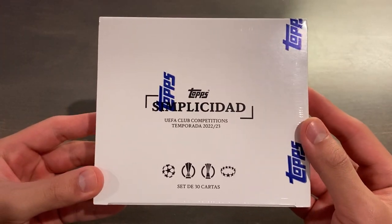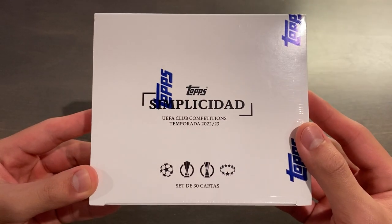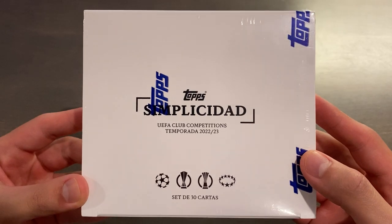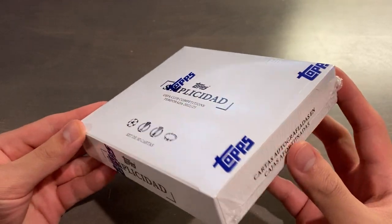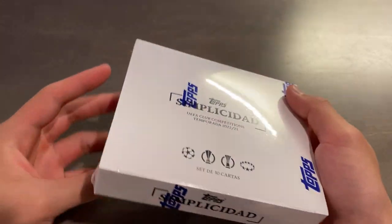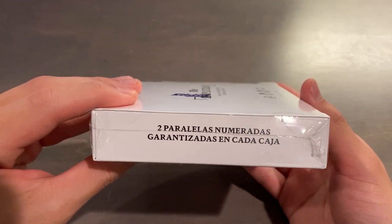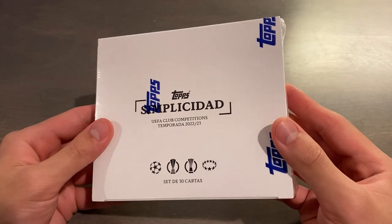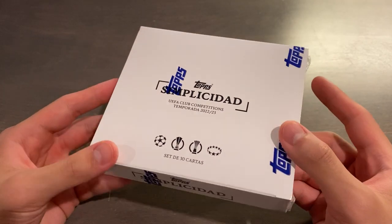In front of me is a Topps Simplicidad from Topps Spain. This is a Spanish exclusive UEFA Club competitions trading card set. It is the only format it comes in, and of course it is all in Spanish. This is currently the only real hobby online release that is a Spain exclusive, so the backs of the cards will be in Spanish, which is really cool.